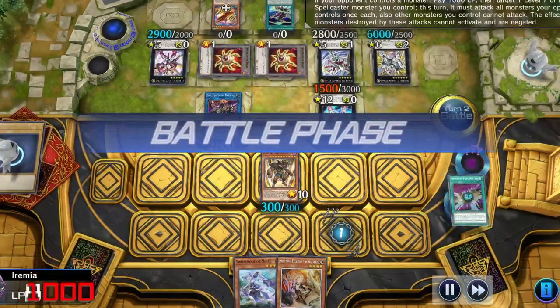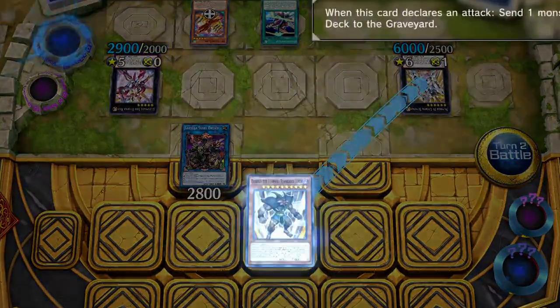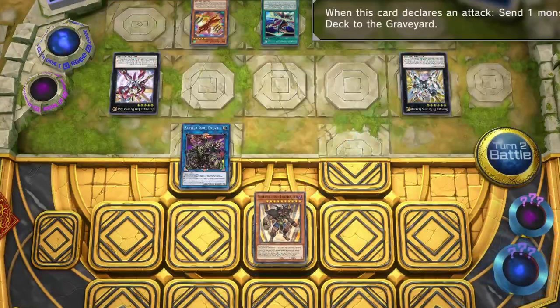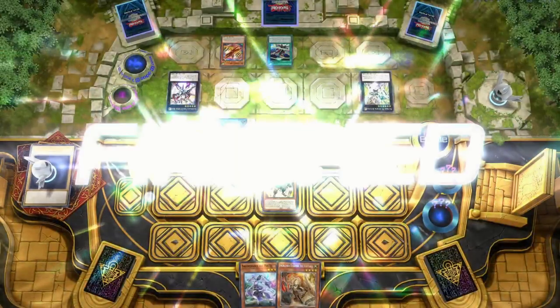We can finally go attacking: one, two, three, four, five. The opponent tries to pull some shenanigans, but since the effect happens on attack declaration, we can still win as long as we save their 6000 attack monster for last.